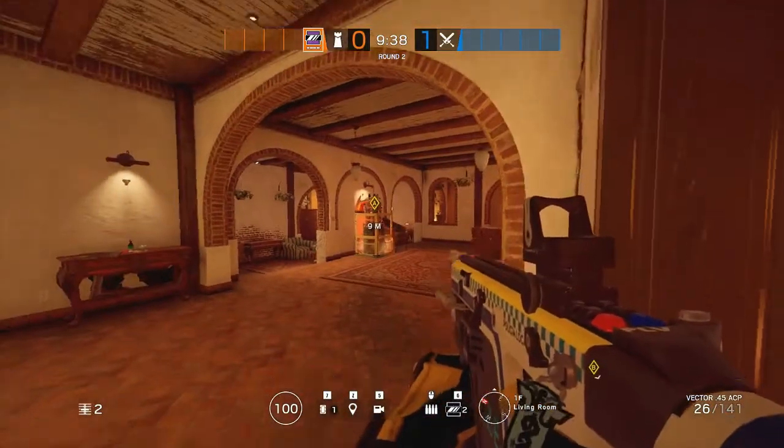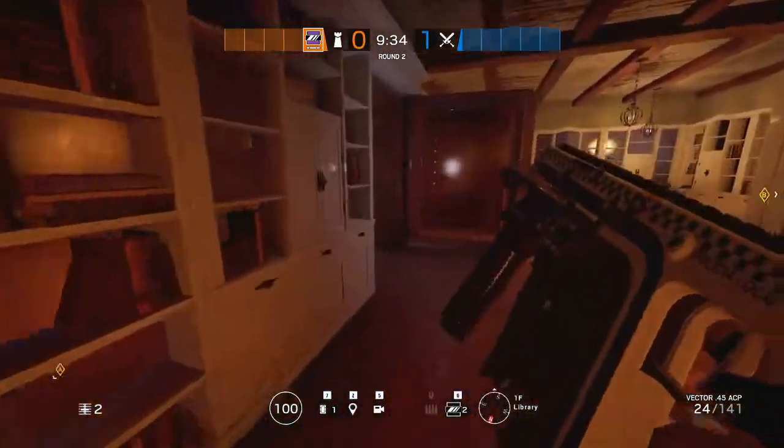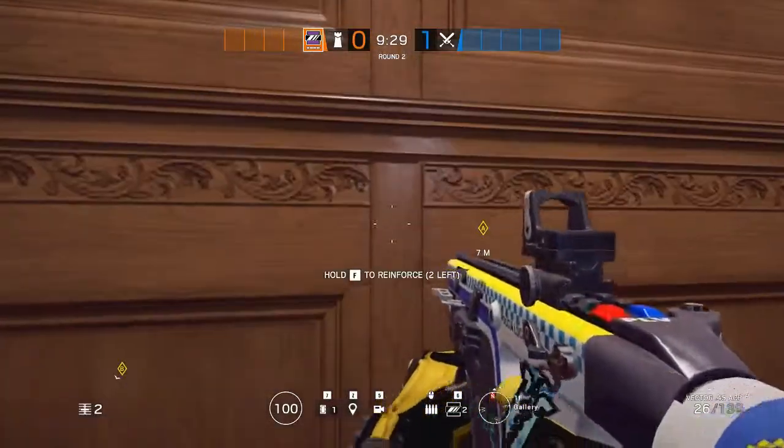Hello, this is a strat that I made up for defending wizard room and library. This strat requires Mira, Castle, Bandits, Valkyrie, and one other person.